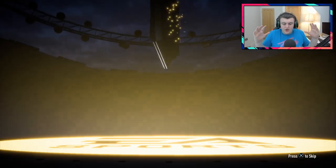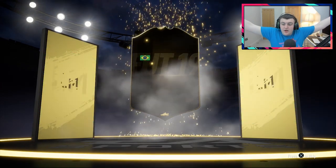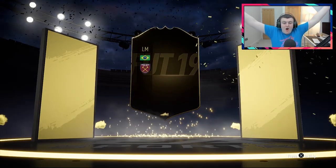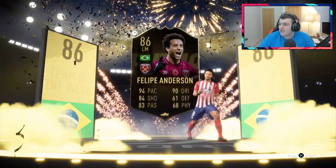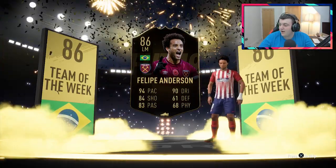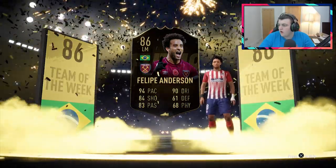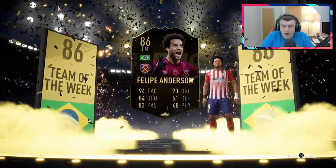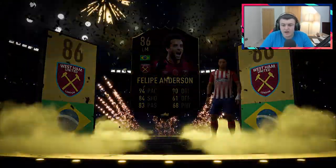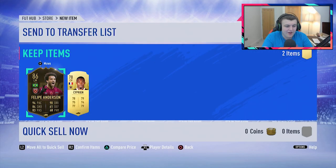We have incredible luck — oh, walkout! Oh my God, we've got a walkout! It's an in-form. Who's it going to be? Brazilian, left mid — Felipe Anderson! Oh my word! I completely forgot Felipe Anderson was an in-form. How much is he going for? Felipe Anderson's price is 140,000 coins! Holy crap, that's insane. I was genuinely gutted when I didn't get him in my red weekly. That is insane. Let's go! What a pack. Oh my word, this card looks incredible.